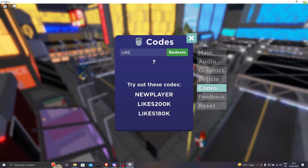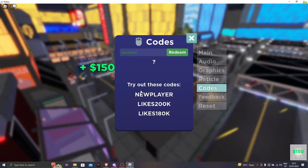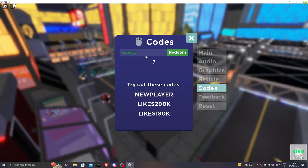The next code is likes160k — invalid code, so it's not 160k. Let's go to the next code: likes180k. Success — we got another 150.